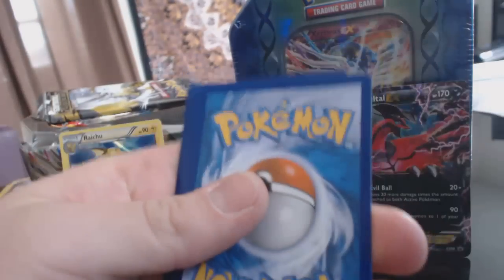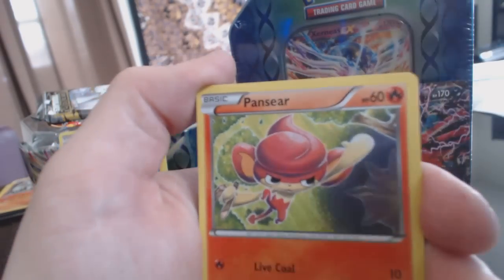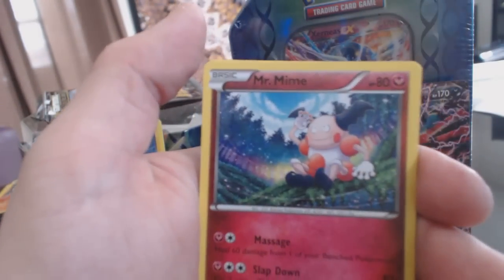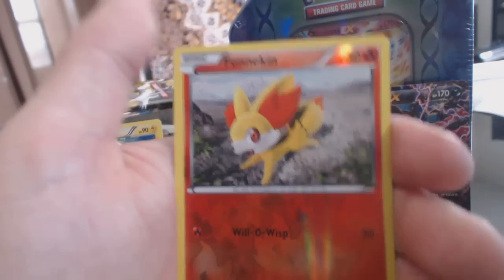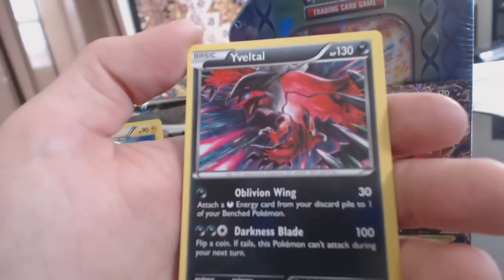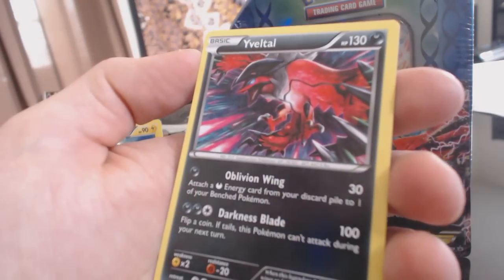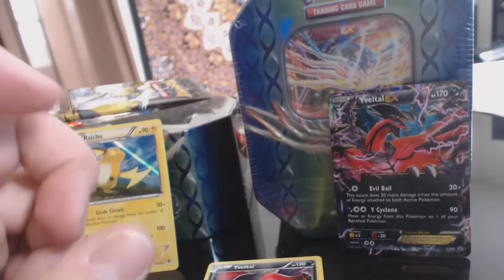Pack number two. Hone Edge, Pantsier, Skiddo, Bidoof, Pumpkaboo, Mr. Mime, Frogadier, Fairy Garden, Reverse Holofoil Fennekin, and a Voltol — a Rare card, not even a Holofoil. Man, that's cool. I don't know if I've gotten this one yet — maybe one other time. I'd have to check my collection. That's cool.